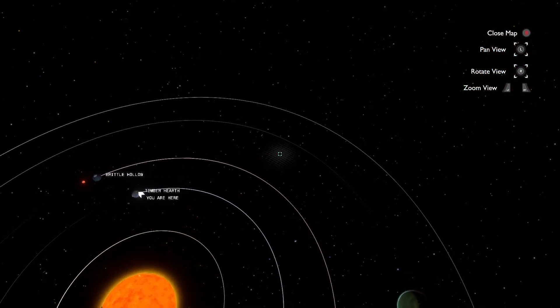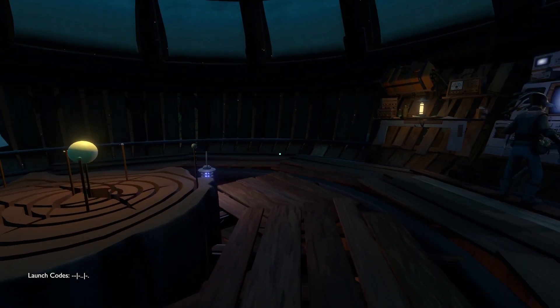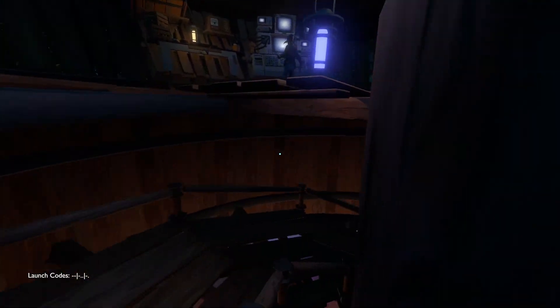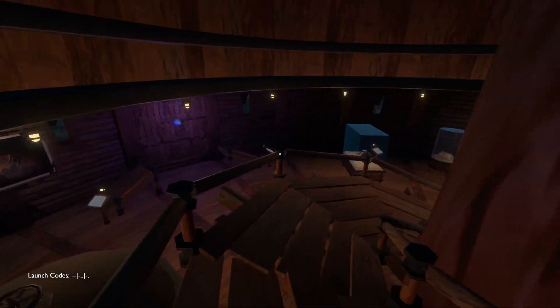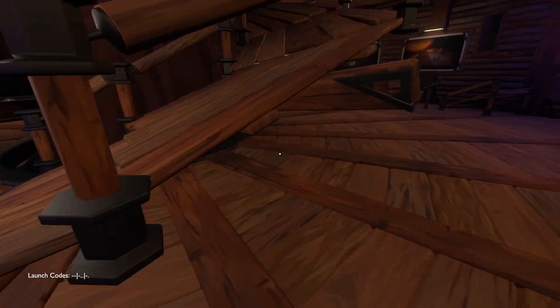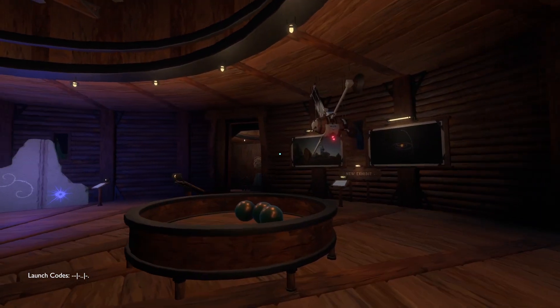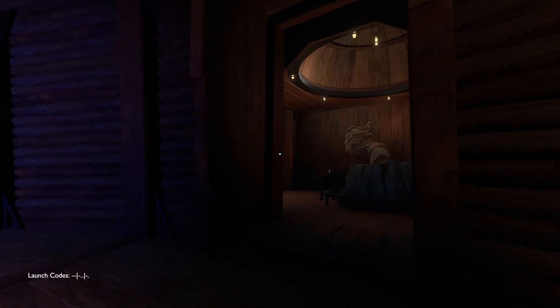Did you see that blue thing over there? I think it was just a bug. I don't know that we have access to this later, but that's the map. And we have the codes — let's get out of this rock then. Admittedly, we could not get out of this rock. We could just explore the rock. There's more places to see here. But we're not going to do that.